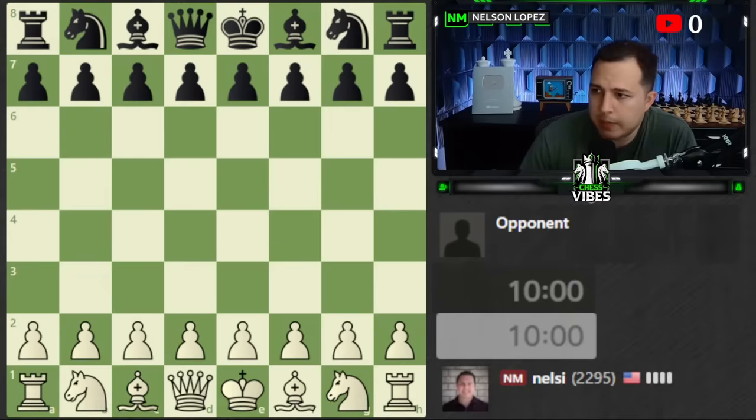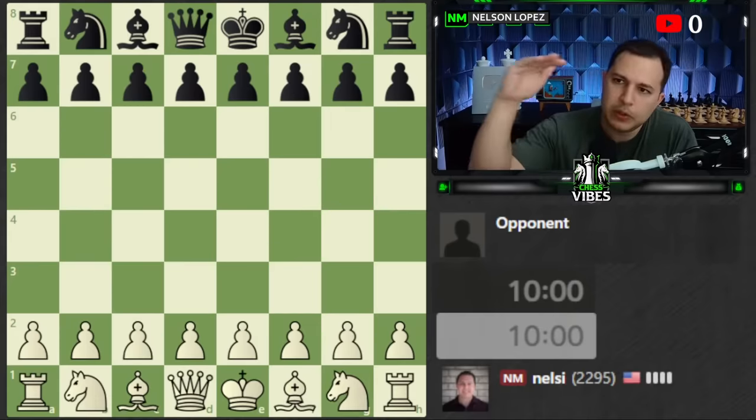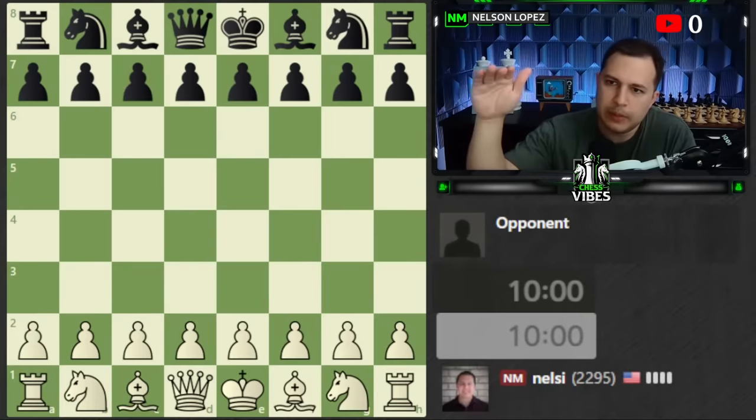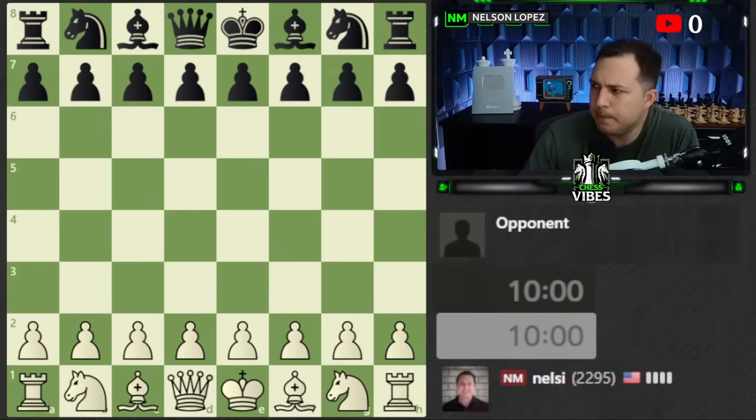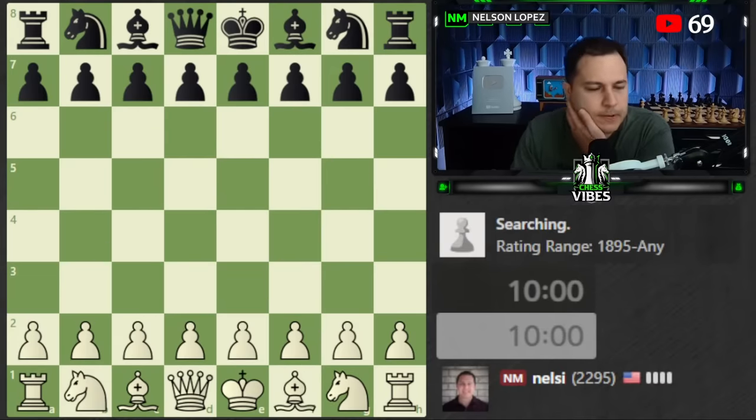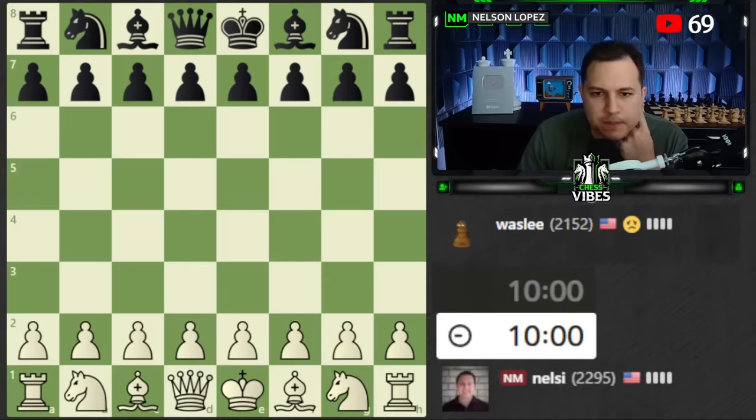I'm playing in the National Master section. There's going to be one Grand Master from each club, then an International Master, a FIDE Master, National Master, and a women's player. All I know is I'm playing the NM spot. The format is 10 minutes with two-second increment; today I'm playing without increment so it's pretty similar. I'll talk through what I'm thinking and try not to make any big mistakes.